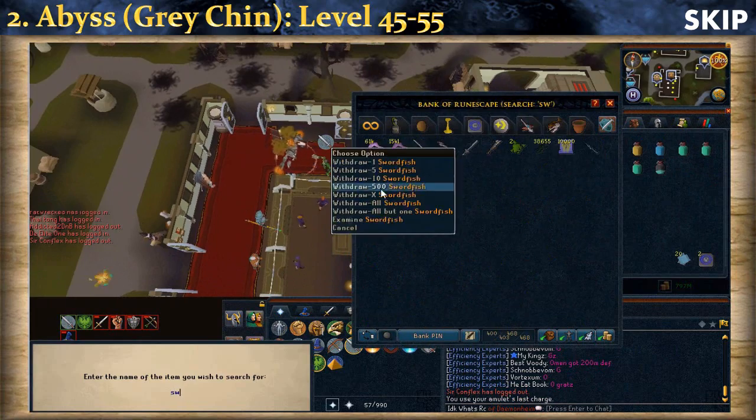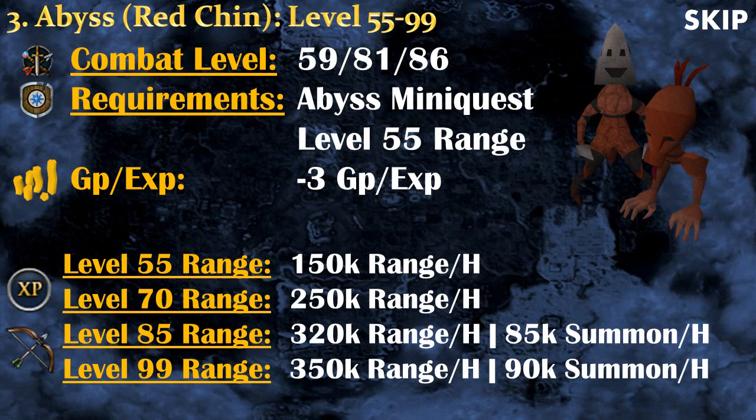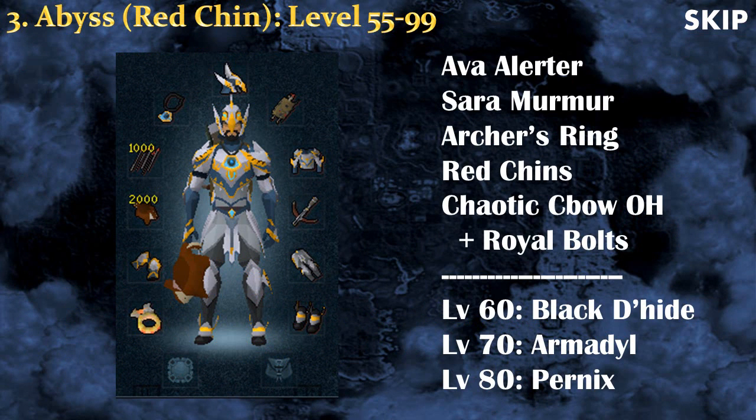At level 55 you unlock Red Chinchompas, which will grant you more experience per hour. The technique is pretty much the same place and the same monsters, but more experience. For the equipment I recommend the Ava's Alerter, Saradomin Murmur, Archer's Ring, Red Chinchompas, and for the off-hand I recommend the Chaotic Crossbow with Royal Bolts. For armor I recommend the Black Dragonhide set, the Armadyl set at level 70, and finally the Pernix set at level 80 if you have a lot of cash. Be aware that you can be PKed, so be careful.